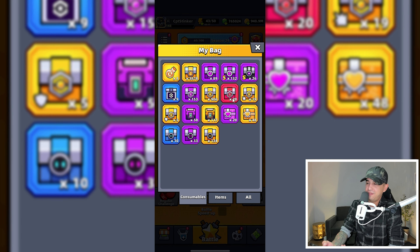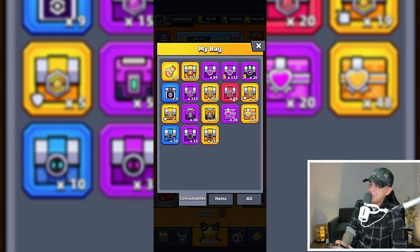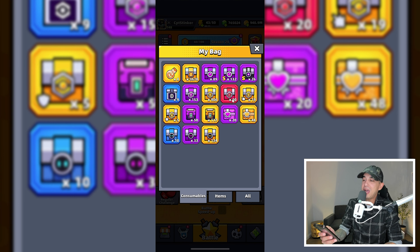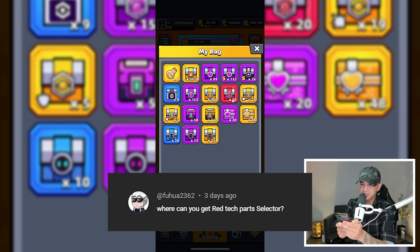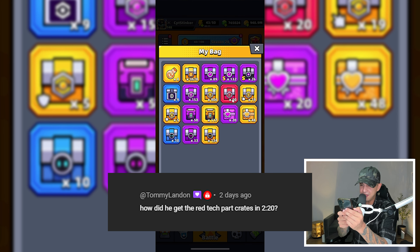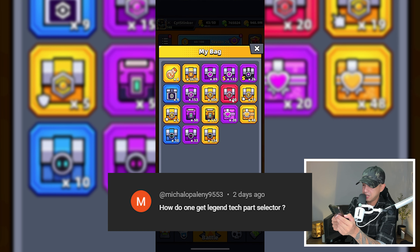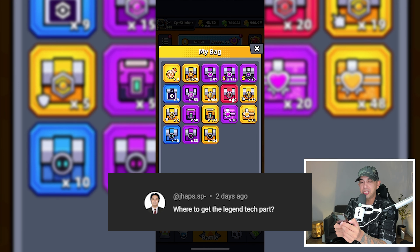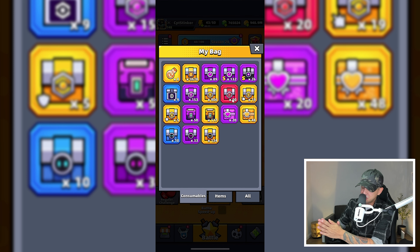I recently published a video about an account worth over $100,000 in Survivor.io, and some of you asked questions like: where can you get red tech parts selector? Where did he get the legend tech part crates? How did he get the red tech part crates? How do you get a legend tech part selector? How to get legend tech part crate? And finally, where to get the legend tech part? To answer these questions...